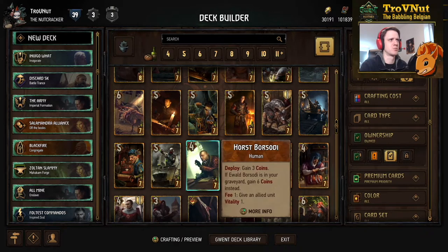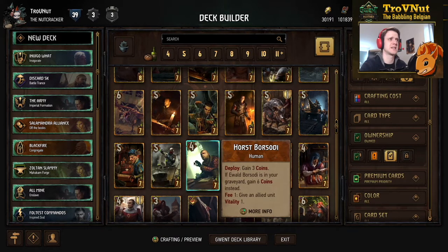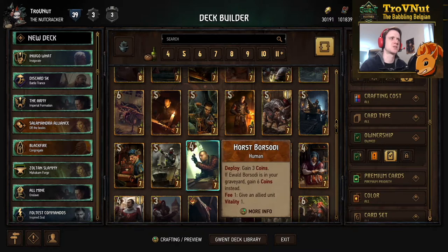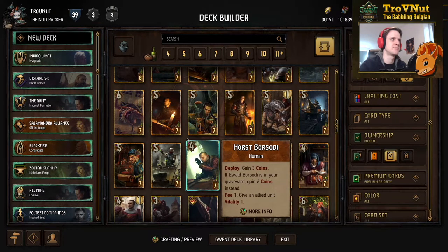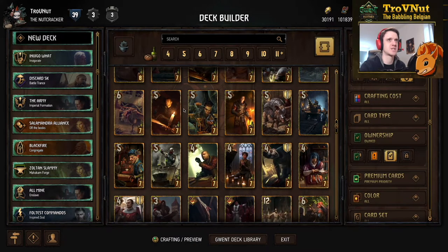Two other cards that changed and I'm a bit confused about are the Borsodi Brothers. Their Fee ability has changed: one Borsodi gives an allied unit Vitality by one, and the other gives an enemy unit Bleeding by one — it's just a one-for-one exchange, which feels boring and useless. They used to have a two-boost and two-damage ability, but that has been completely neutered. You don't see them played anywhere these days, so it's a bit of a sad change. That's basically it for Syndicate — we've reviewed all factions.